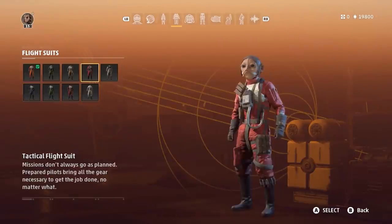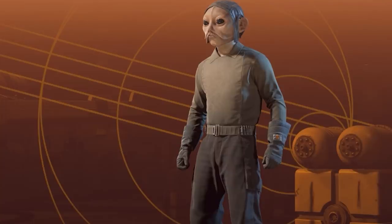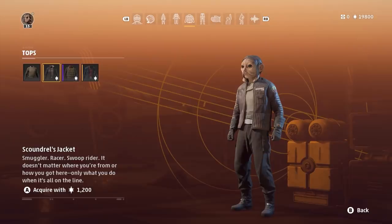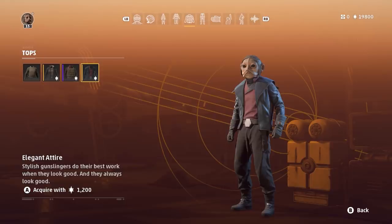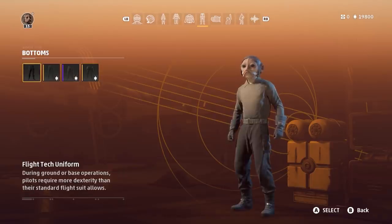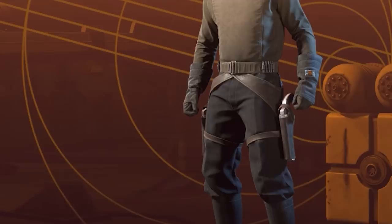You can also additionally customize your pilot's appearance when they're still on the ground and in the menus. The Flight Tech Uniform is the standard appearance — we've got Grandpa Celestin over here. We've got the Scoundrel's Jacket, which looks kind of similar to Poe's jacket he gives to Finn. And then also the Marauder's Vest and Elegant Attire to add some extra style. Onto pants: we've got the Flight Tech Uniform, Scoundrel Pants, Marauder's Pants, and Elegant Pants with a cool blaster pistol and holster.